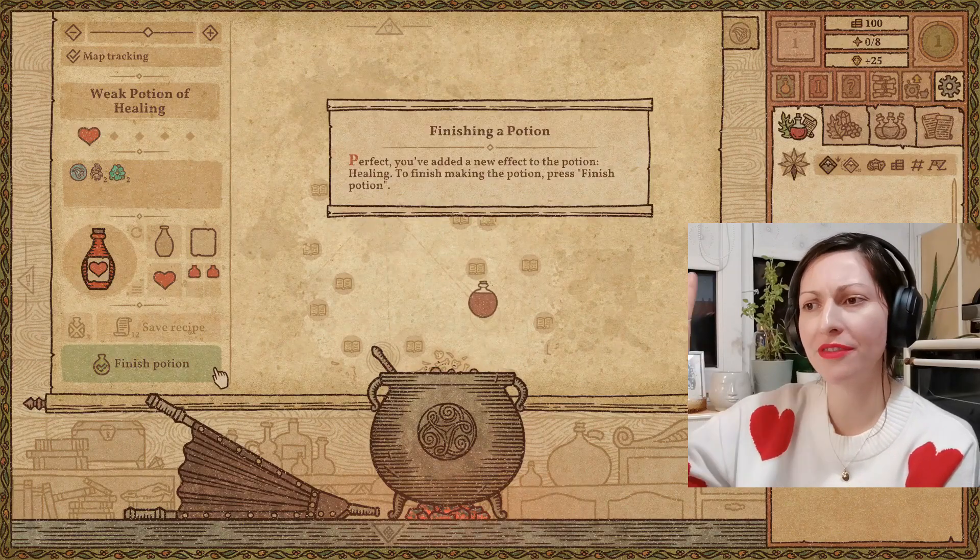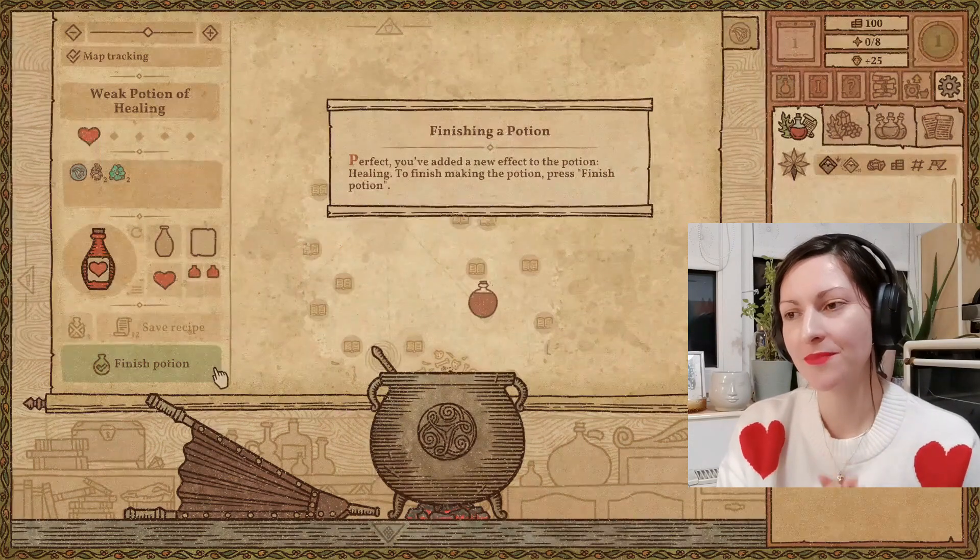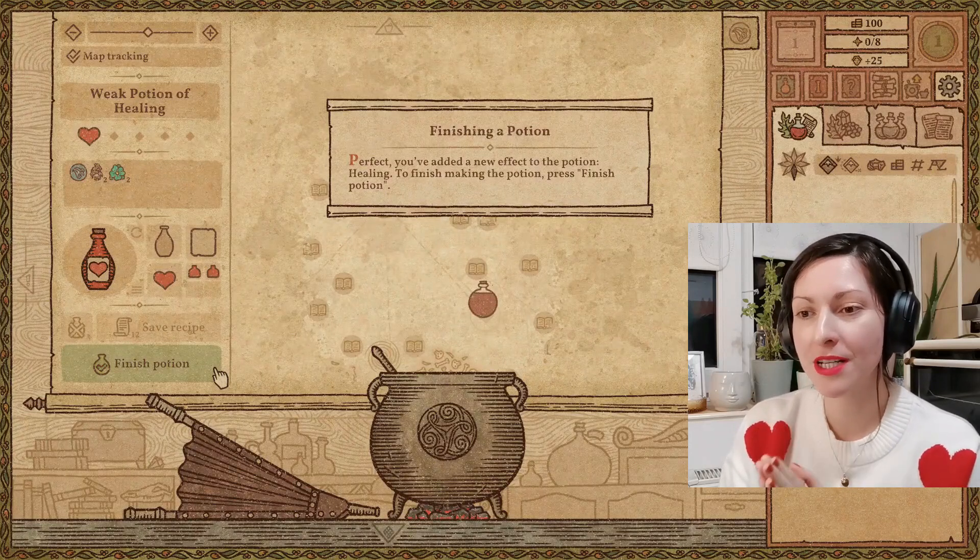Finishing a potion. You've added a new effect to the potion: Healing. To finish making the potion, press finish potion.